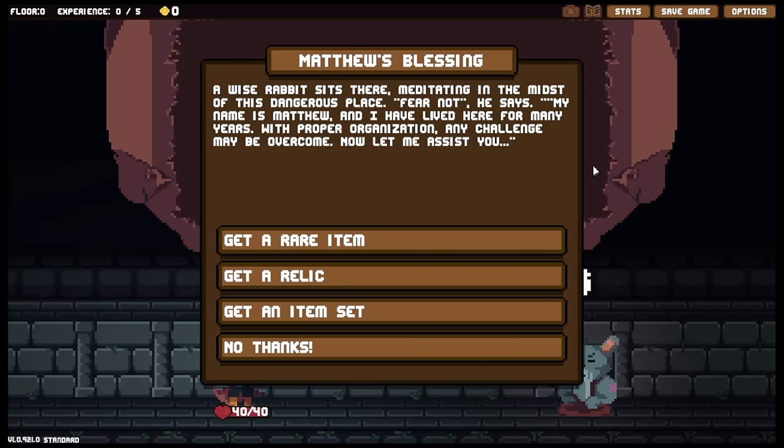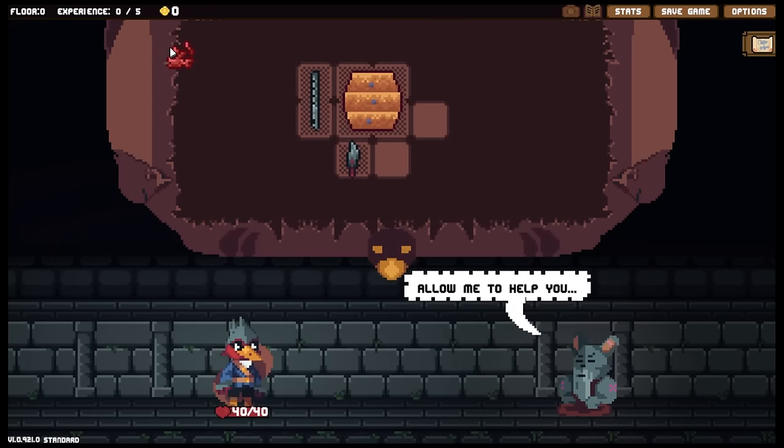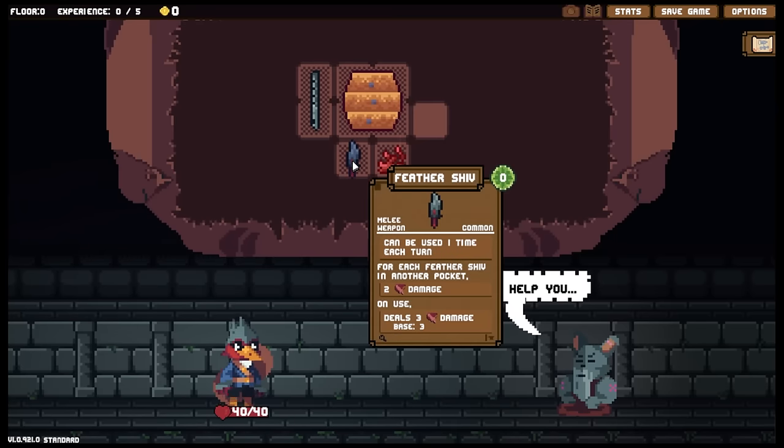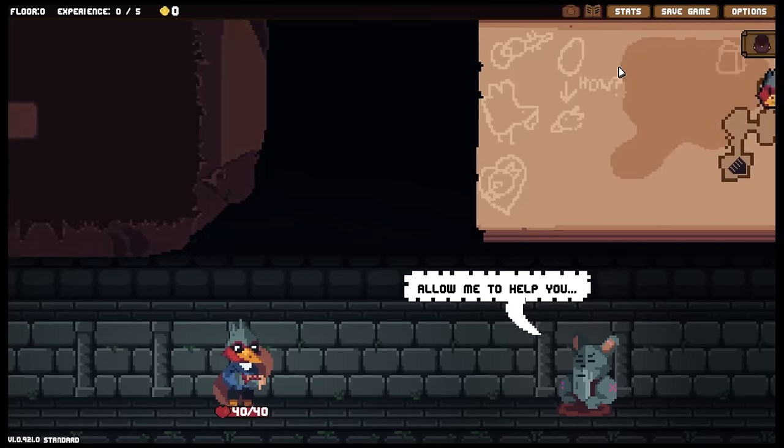A wise rabbit sits here, meditating in the midst of this dangerous place. 'Fear not,' he says. 'My name is Matthew and I have lived here for many years. With proper organization, any challenge may be overcome. Now let me assist you.' Get an item set, get a relic, or get a rare item. I think I'd like a relic. 'I hope this makes you think differently,' he says, and gave us coral. So we are going to be able to very rapidly build up items and get lots of Feather Shivs for this run.